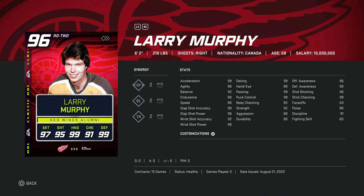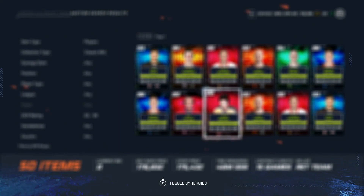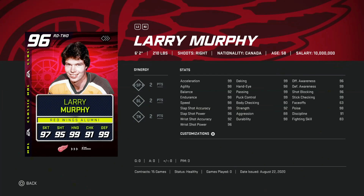Then we've got the 96 overall Larry Murphy — one of the most popular cards at launch. At 6'2", 210, great size. He has 99 skating, essentially 99 slap shot accuracy with 96 power — you don't see slap shot accuracy higher than the power very often. Hand stats all in the high 90s, awareness 96 and 99. A fantastic card if you're a fan of Larry Murphy. He's going for about 150k — not bad, though I'd much rather have Buka Boom to be honest.